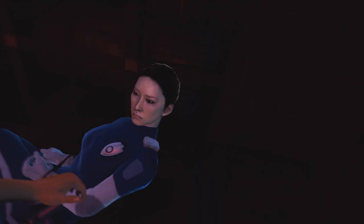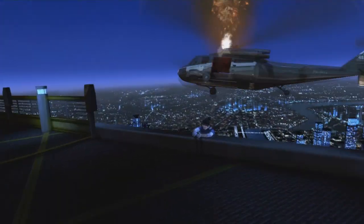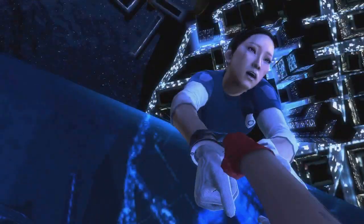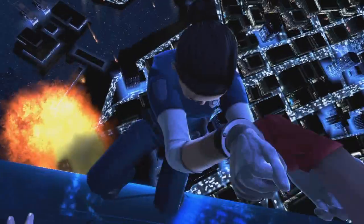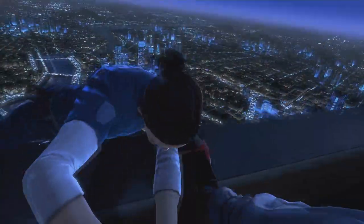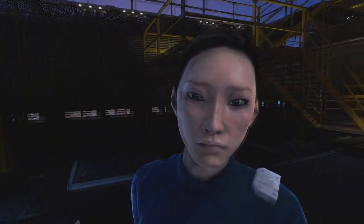Then just everything starts to go wrong. Now this bit I find slightly ridiculous. She managed to fall out and somehow managed to grab onto the edge. And you save her. It's all good. The only thing I don't get is that when you pull her arm, they stand at the edge and they have a bit of a hug. I'd be so traumatized by the fact that I nearly fell off a building that high. I'd be like, I need to get away from the edge, I need to get inside, I need to get down to the normal ground, please.